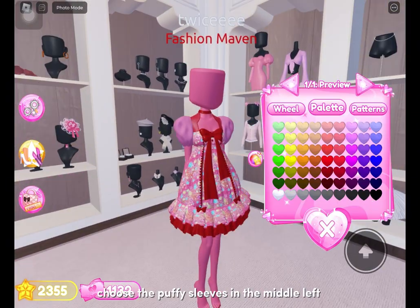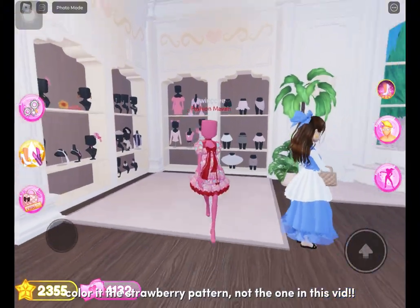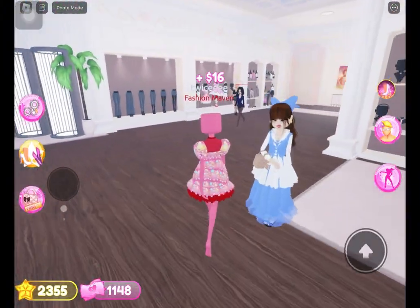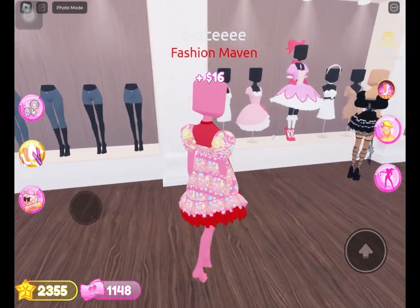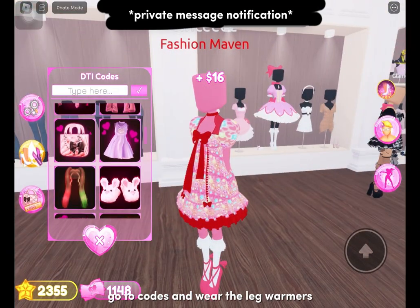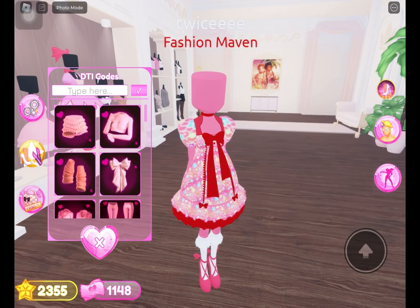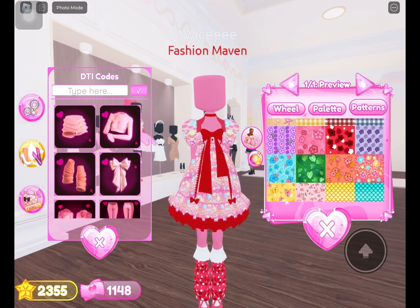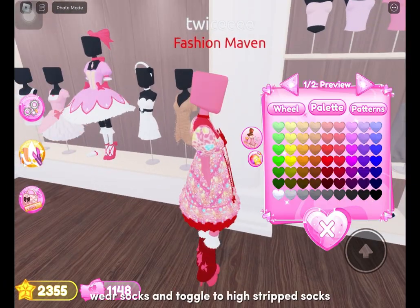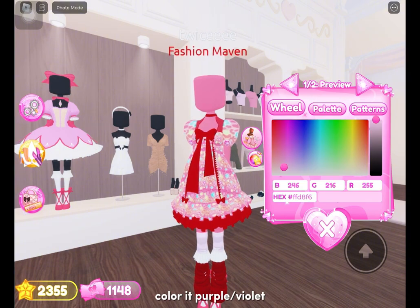Choose the puffy sleeves in the middle left and color it the strawberry pattern, not the one in this vid. Wear the magic girl heels and leave the color original. Go to codes and wear the leg warmers and color it red. Wear socks and toggle to high strip socks, then color it purple or violet.